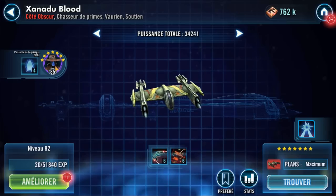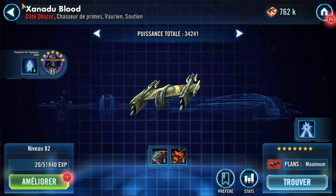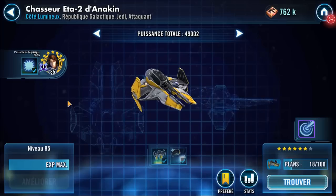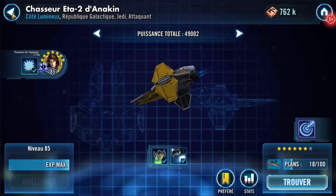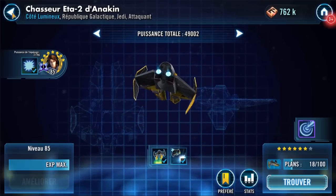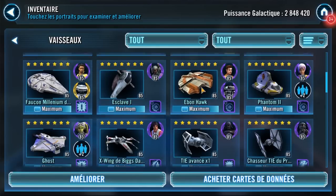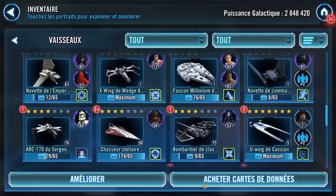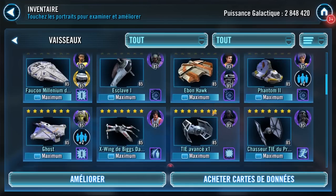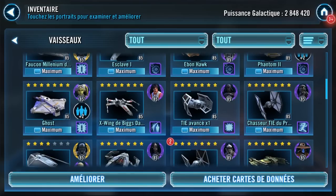Just look at my Cad Bane — that's a gear 8 Cad Bane on a level 82 ship that is not maxed out. That's a 6-star Anakin; the pilot is good but the damage was still pretty frightening. The idea is that now you can use this in Grand Arena or Territory Wars: that allows you to have your Rebels on defense — the usual Akbar, Bistan, Biggs, Phantom, Ghost, Cassian — and you can still use Mace with this comp to take the other team down.